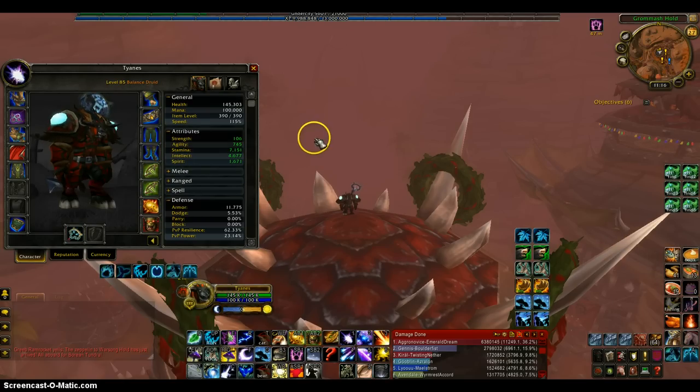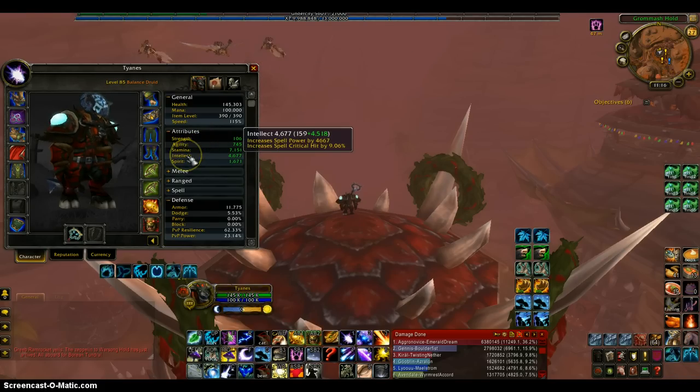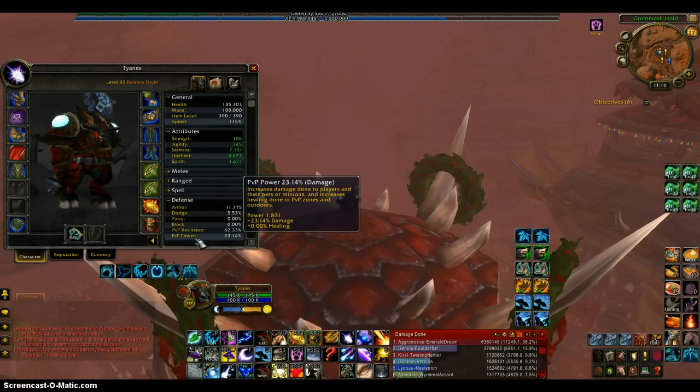It's actually better than the PvP one because the PvP one wouldn't have as much stats as this one, and this one can be made. Since you are a Balance, what you're going to be looking for — most people stack spirit and intellect, but the only thing I think you should need is intellect because it increases your spell power and your crit rating. Everyone knows that crit is good for whichever class you are. And PvP power, it's okay, but it's not essential — not one of the main things. You could enchant PvP power if you want.